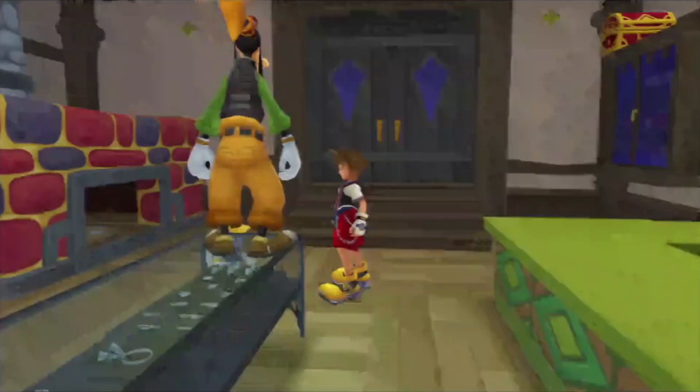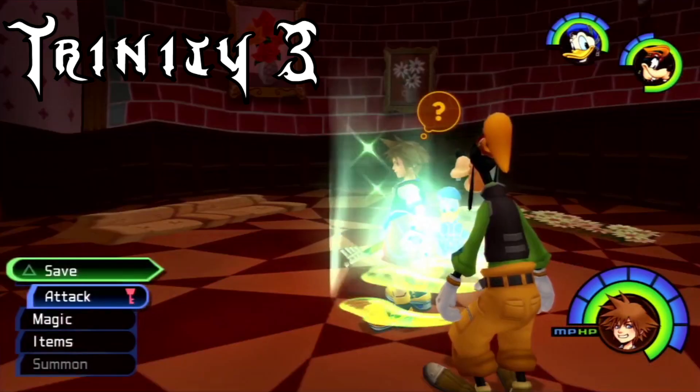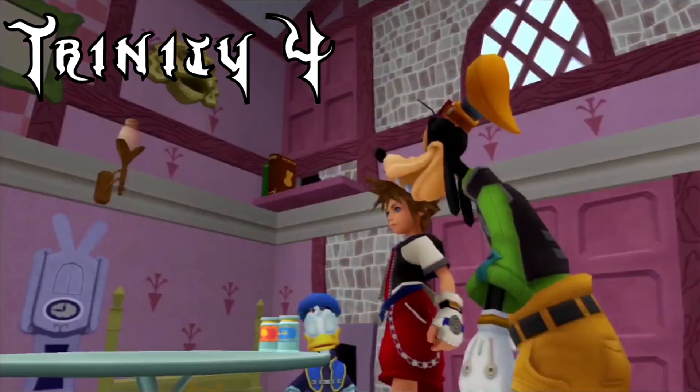I'll do the remaining Green Trinities in world order. Second is in Traverse Town's Accessory Shop, which unlocks the ladder to the Synthesis Shop. Third is in Wonderland's rabbit hole sitting just behind the save point. Fourth is in Wonderland again, this time in the Bizarre Room Floor.